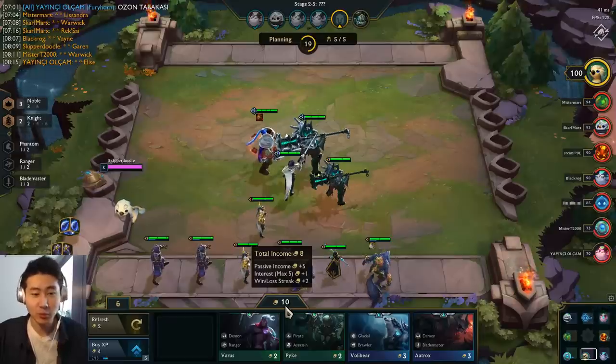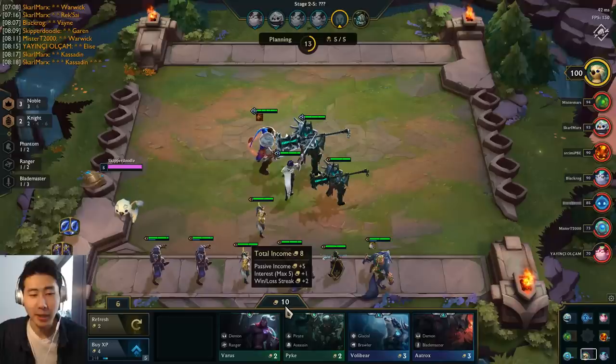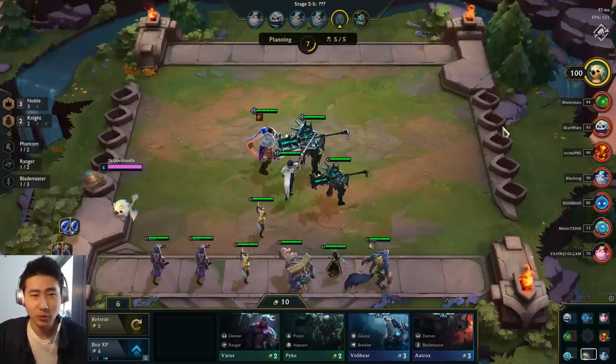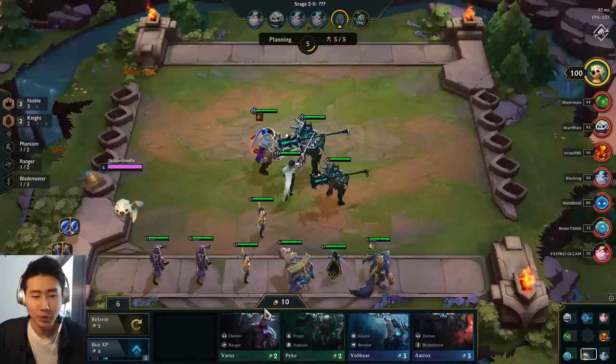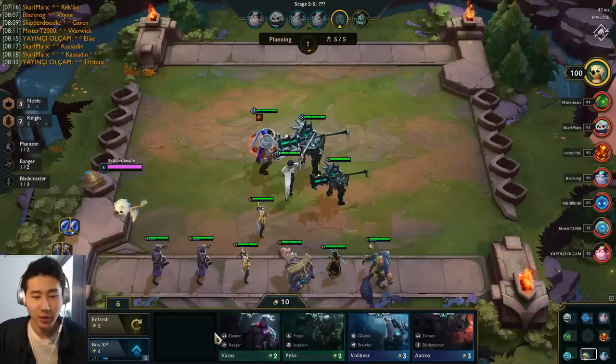I'm sitting at 10 gold and I'll get a plus one gold next turn. You can see my win streak bonus has gone to plus two gold because I've won over four games in a row. I believe it's every two games you win you get another extra gold, and it caps out at plus three gold — I believe the win streak gold caps at plus three.